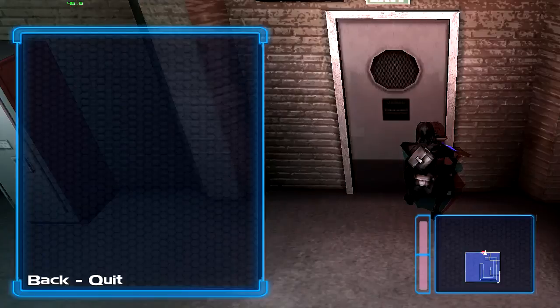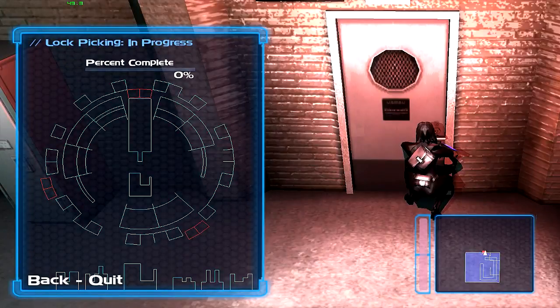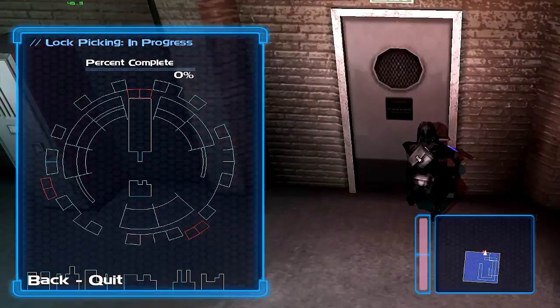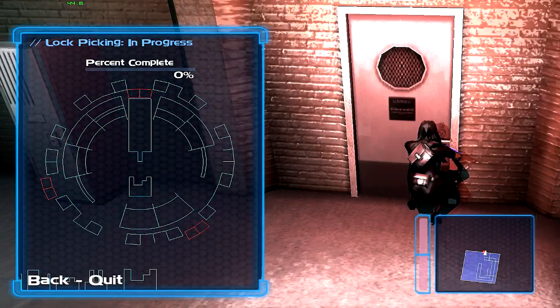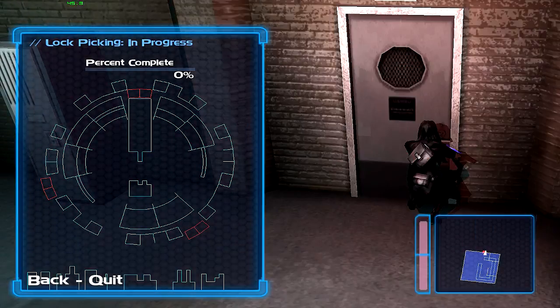Lockpicking. Okay Anya, time to check out the new lockpick display. Just match the lockpick to the barrel pin, line it up and hold it in place until it registers. Nice little mini-game right here.